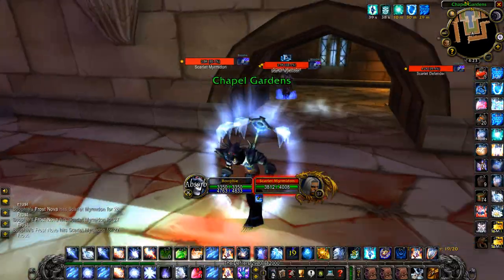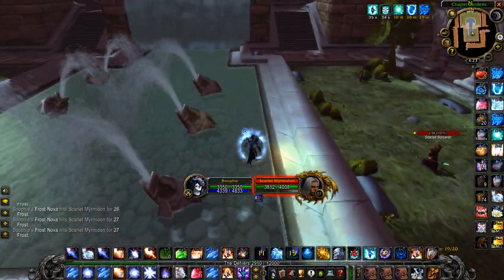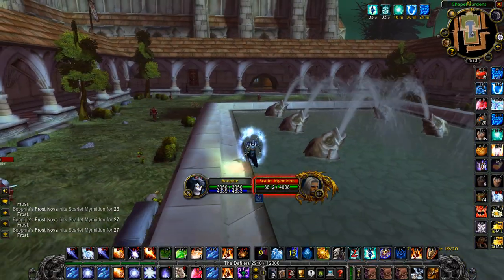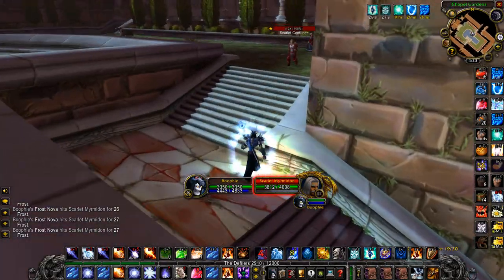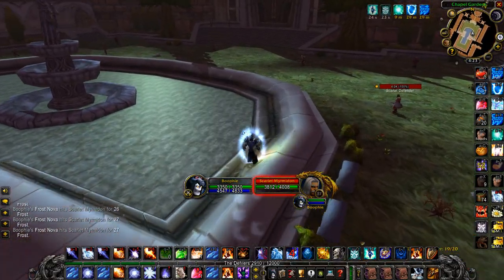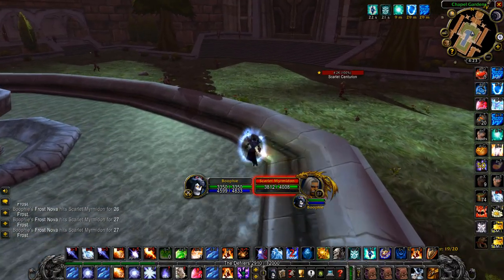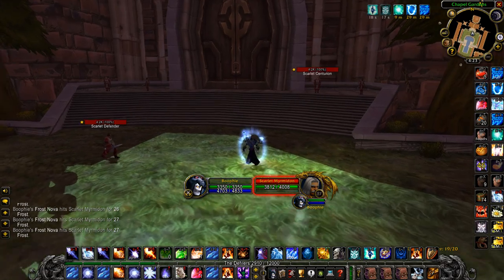Come up to the tunnel and wait until they all stack so you can nova all of them. Once they're all nova'd, walk around or blink through them so you don't pull that one yet. Run up the stairs — you can run on either side to avoid pulling aggro. Some of the time there won't be any pats there.